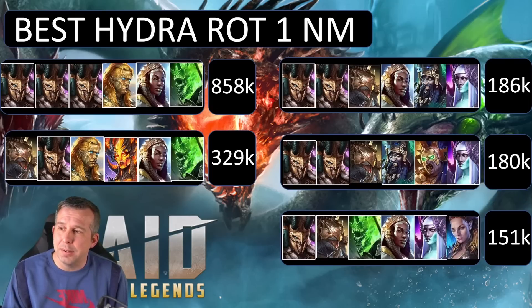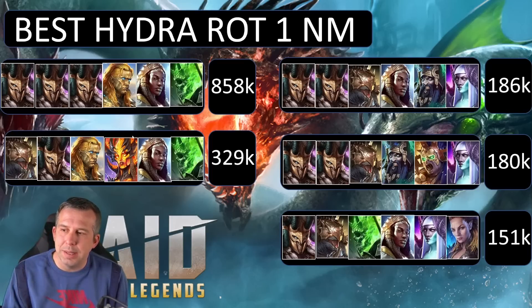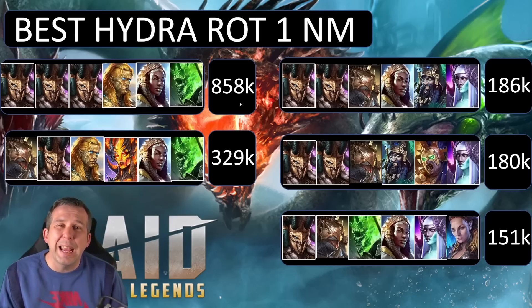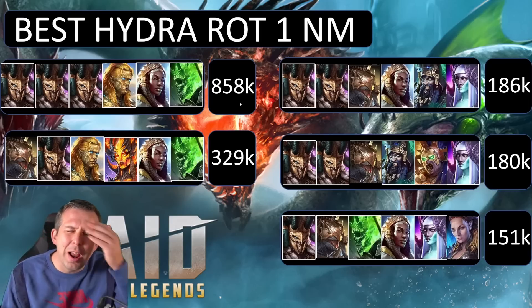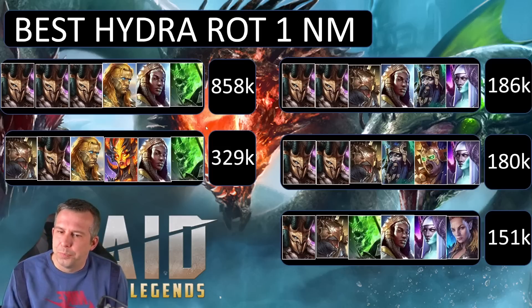Nightmare rotation one — this top team, or a variation of it, shows up in almost every nightmare rotation. Look at the difference in damage: fifth place 151,000, then 180,000, then 186,000, then a jump to 329,000, and then — I think it's the same account — an absolutely insane 858,000 damage on Nightmare rotation one.